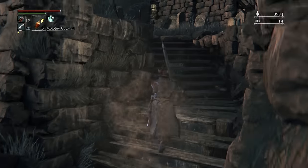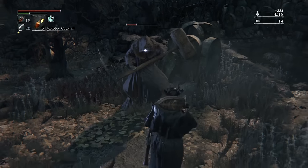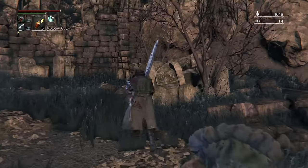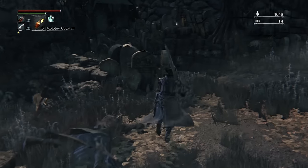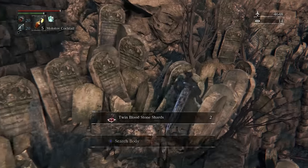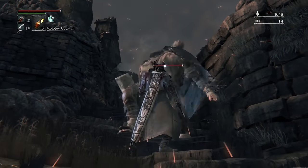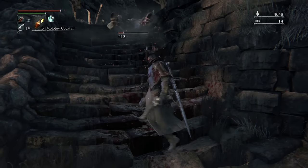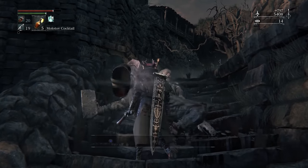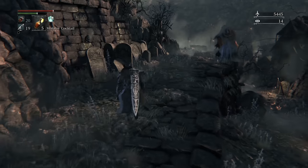We'll swing up here to take these two out. Get the shiny, swing for two baddies, circle down for two more. As you head up, we're gonna swing back in a rank — there's some loot tucked right here. I'm gonna kill the brick troll. Sprint up to take out Mr. — or I guess Mrs. — Molotov.